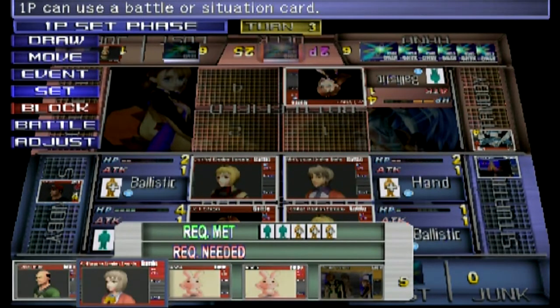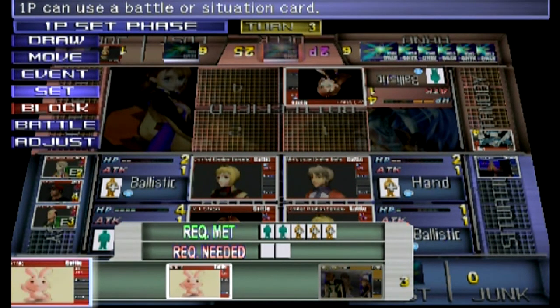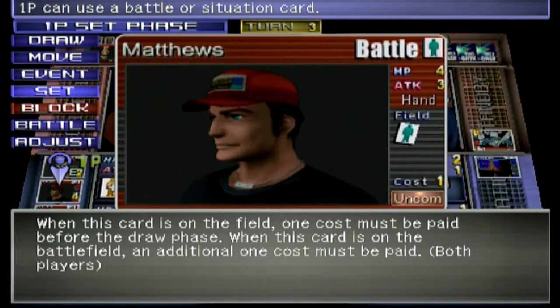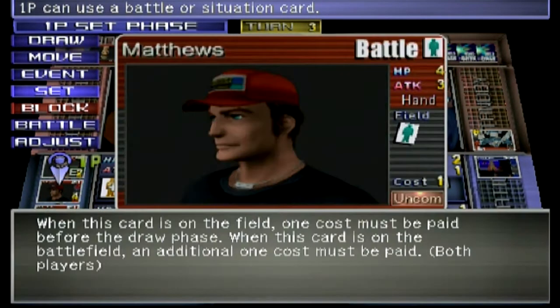Prepping for the next turn — I want to get a Realian out there, throw as many Realians as I can, and get the human out there too. I would throw a bunny out, but to get a bunny out you need two cards out on standby without the exhausted marker on them. It does cost a card, but I don't want to deplete my own cards right now. Also, Matthews costs a human — a human has to be out on the field in standby or in battle.